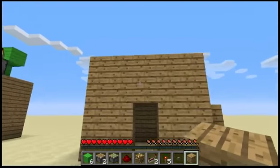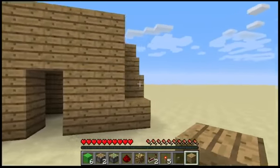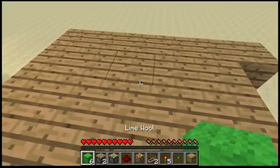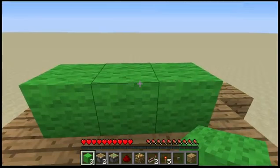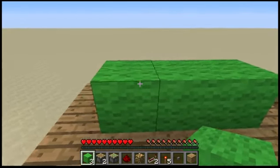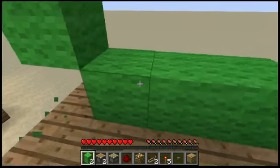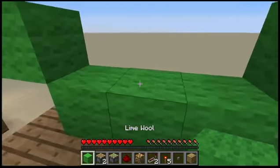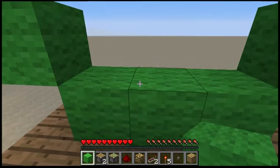So what you'll be needing is a little house. I've just got stairs inside because I'm in survival, I can't fly. You just want to go onto the roof of your house and you want to just place one, two, three blocks of lime wool. And then you want to go up one like that, and same on the other side as well. Well, you don't actually really need six wool, you just need five.